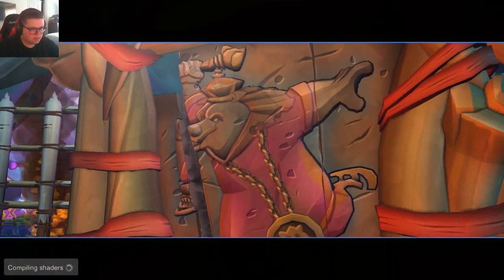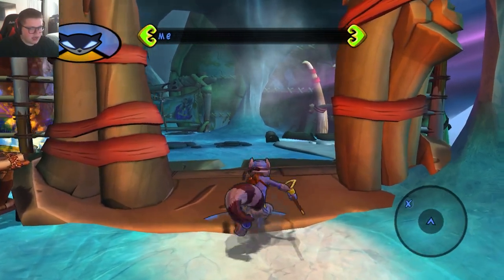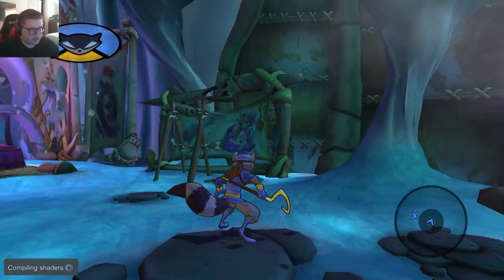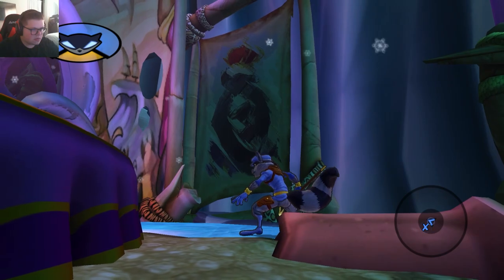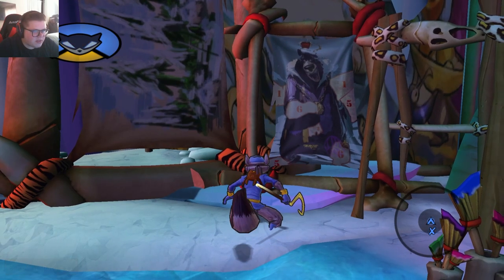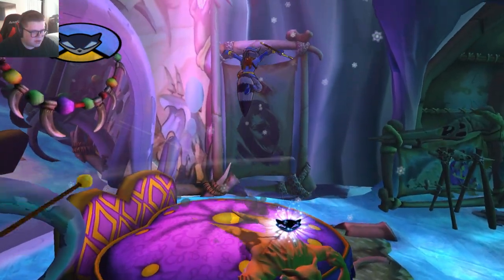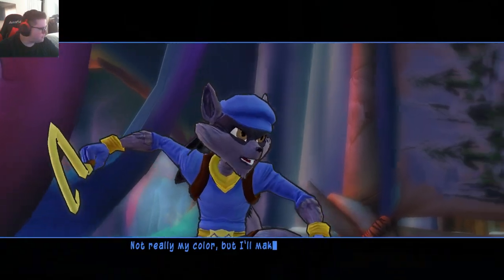Go grab that tiger skin. Excellent, Sly — get that tiger skin. Gross. Is this his room? Check out his home decor. That's trash. That's pretty cool actually. He has a big ol' bed — it's a little bit of a weenie shape, though. Why does he have a color-in painting, like one of those children's books where you have to color in the numbers? Take it, Sly! Not really my color, but I'll make it work.